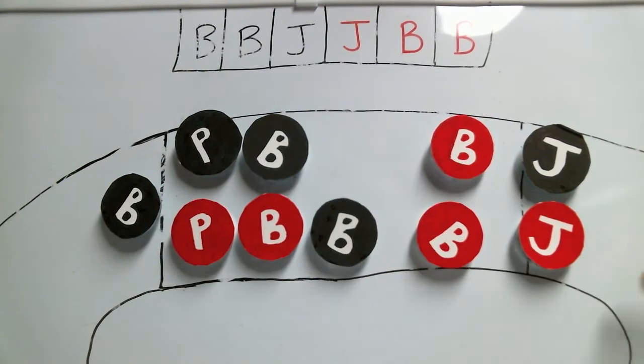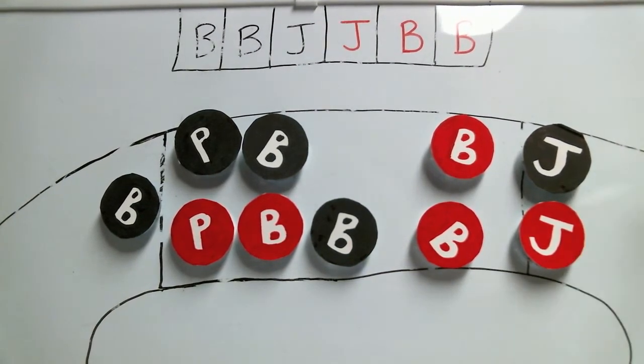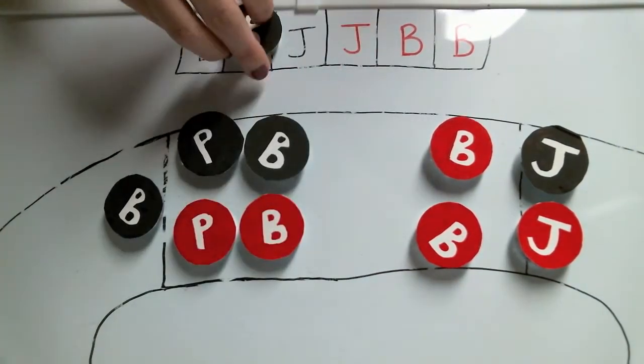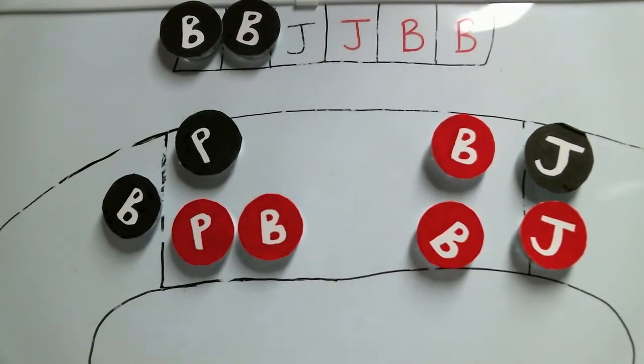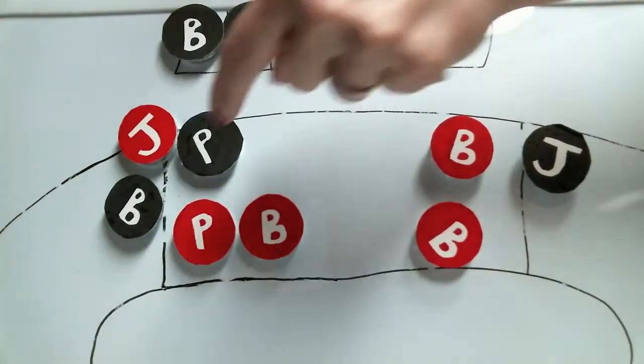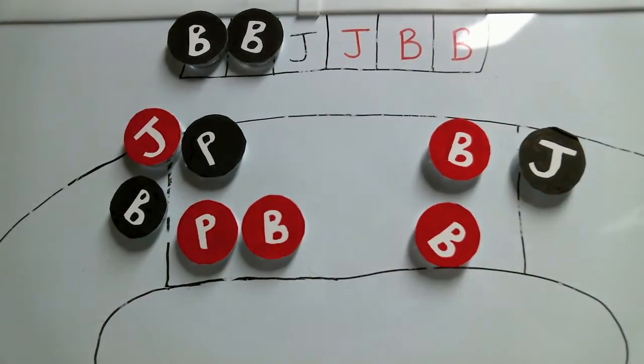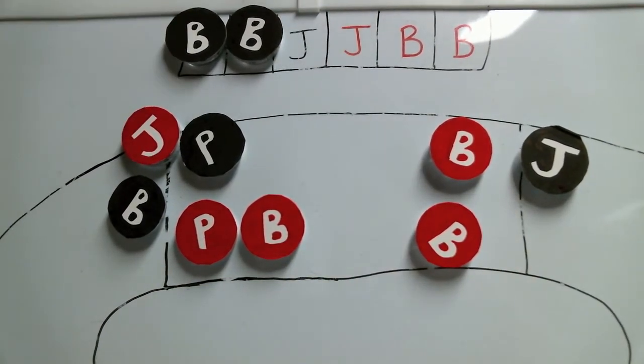So why is it important to understand ghost points? Well, I can think of two big reasons. The first is that, as a jammer, it might affect when you want to call off a jam. Let's say that both jammers are entering for their scoring pass and that the red jammer has lead jammer status. Most likely the red jammer is going to call off the jam before either of them enter the pack in order to avoid the black jammer scoring any points. However, let's say that the black team has two blockers in the box. Now if the red jammer passes one black blocker, she picks up three points, whereas the black jammer will have to pass three red blockers in order to pick up the same amount of points. So the red jammer might want to hold off on calling off the jam because she can pick up more points for a fraction of the work.